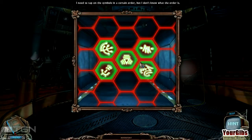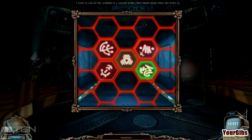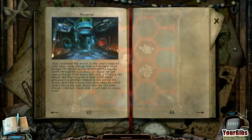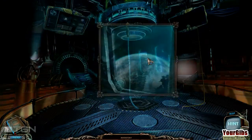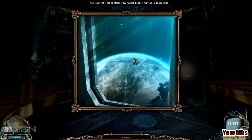I need to tap these symbols in a certain order, but I don't know what the order is. Can I just randomly hack? No. This place is creepy and beepy. There's a symbol — that's Earth! This confirms my worst fear. I am on a spaceship.